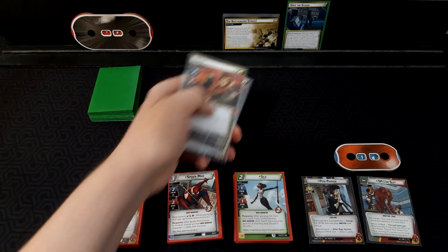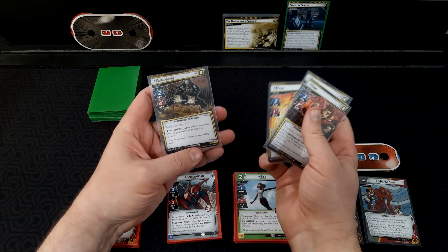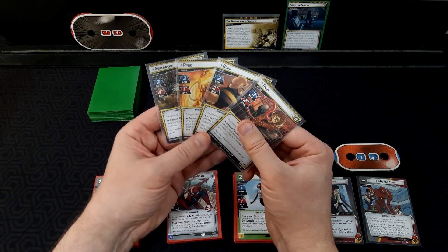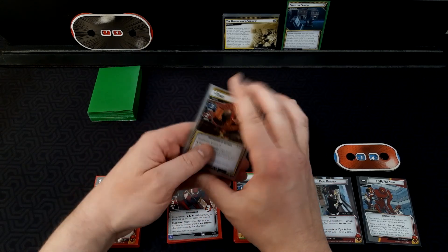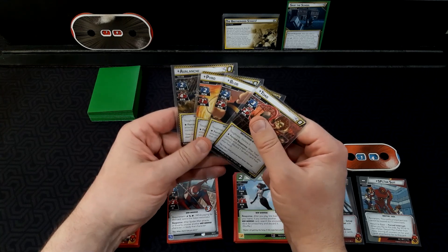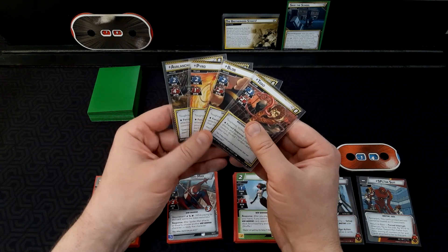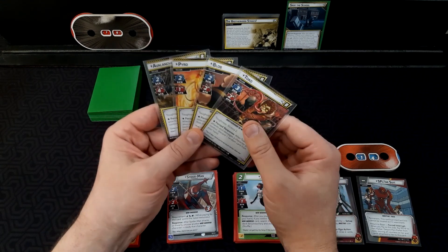There are four villains: Toad, Blob, Pyro, and Avalanche. I'm not going to go over each of their individual abilities, just that they all have toughness, which is my complaint about the Mutant Genesis box — way too much toughness in this set. It didn't really need to be that way, and too much steady as well. But there are ways to get around those.